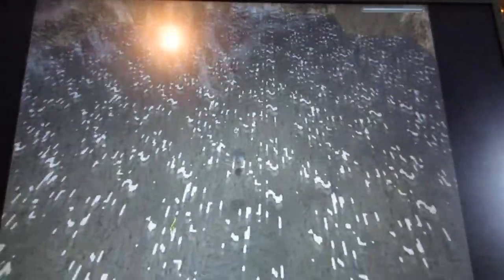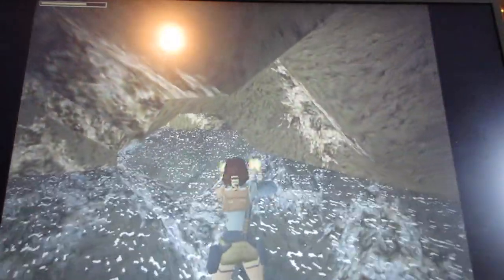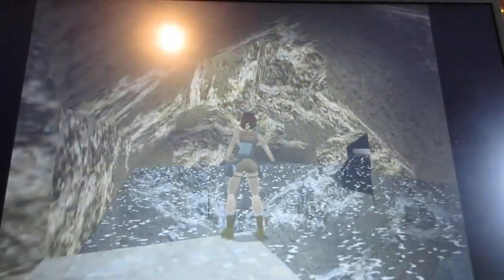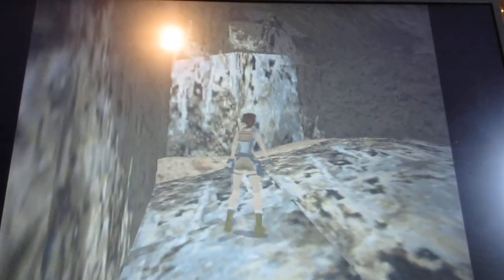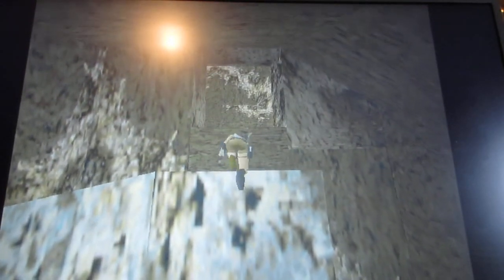There's also a crocodile in this water. You don't have to shoot it, but if you want to get it, you can. You can go that way to explore, but there's a door that's closed and you have to pull a lever to open it — I'll show you where that is. There's also a door underneath the tomb entrance over there if you go and explore. You want to head this way first.